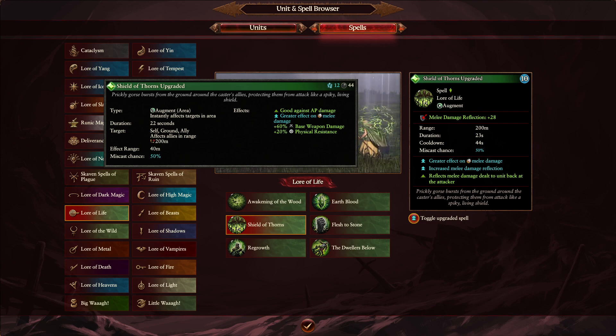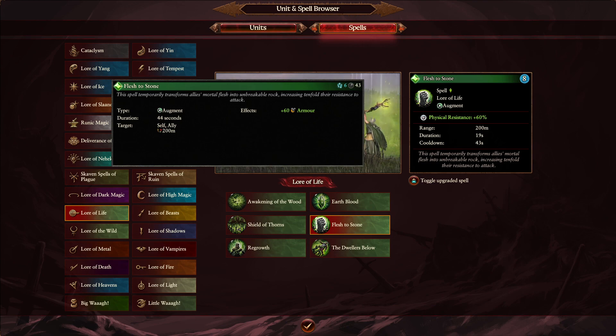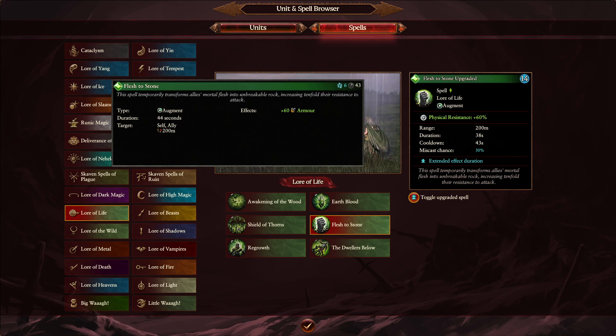Maybe some more testing in the future could prove Shield of Thorns might still be quite useful. The third spell is Flesh to Stone. In Warhammer 2, Flesh to Stone gave plus 60 armor. In Warhammer 3 it gives directly 60% physical resistance instead. The duration changes from 44 seconds down to 19 seconds. 60% physical resistance is head and shoulders above 60 armor, which is why the time period is much reduced. With an overcast it doubles to 38 seconds — whereas the old version went to 88 seconds. I actually think the shorter period of better resistances is far better.